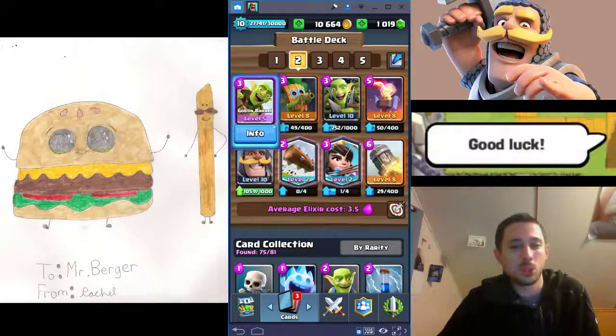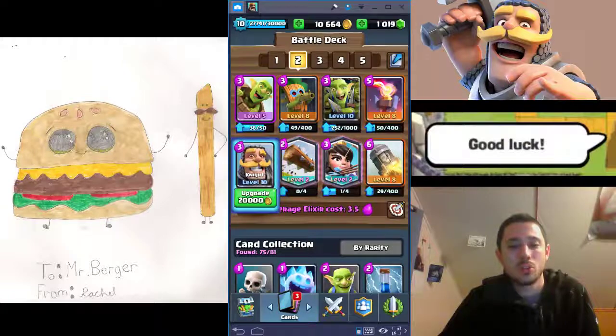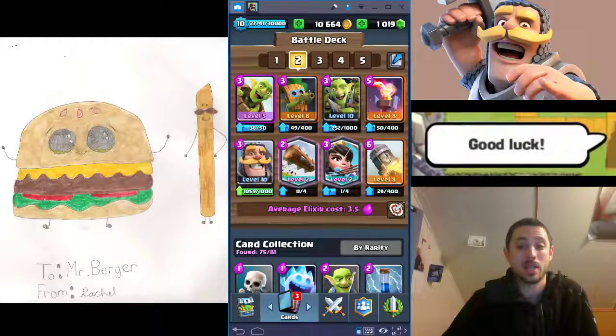The Goblin Barrel is a huge win condition — it fits really well in chip and bait decks, but also great in beatdown decks. If you put a big tank like the Giant down, your Giant walks across the river, their Princess Tower starts shooting your tank and he's soaking up all the damage. Meanwhile, if you toss your Goblin Barrel in right after, the Goblins are wailing away on the tower and they do an insane amount of damage. They're really squishy, so if something is tanking for them and your opponent doesn't have a spell like Arrows or Fireball to blow them up, they'll annihilate a tower really quickly.